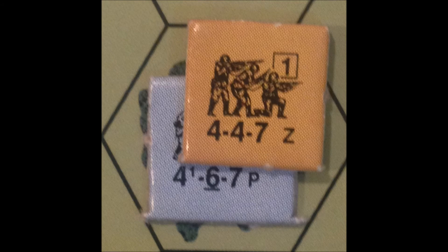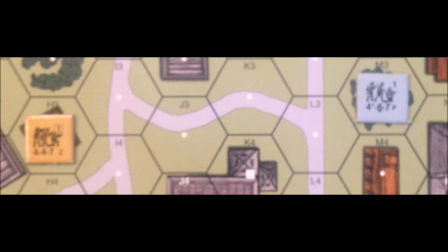If the 4-4-7 and the 4-6-7 were in the same hex, the final roll would be on the 12 firepower column, but they would have to add 1 to the final dice roll. And finally, if they were 5 to 8 hexes away, then the 4-4-7 would shoot on the 2 firepower column, and again, plus 1 would have to be added to the dice roll to come up with the final dice roll.